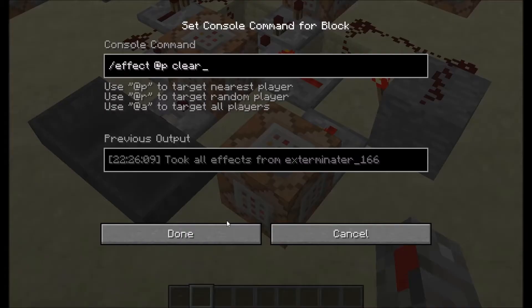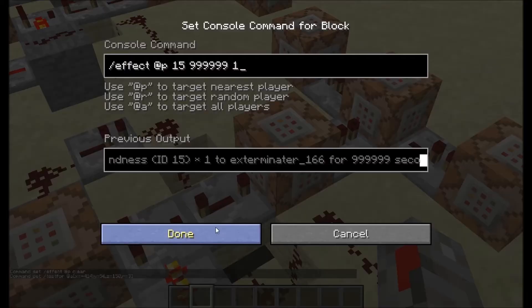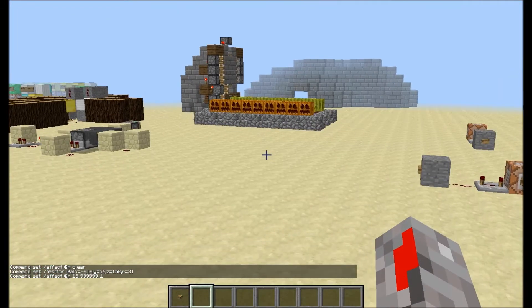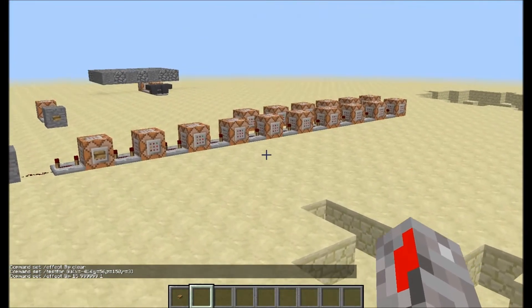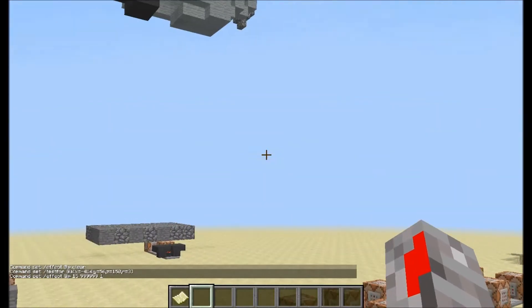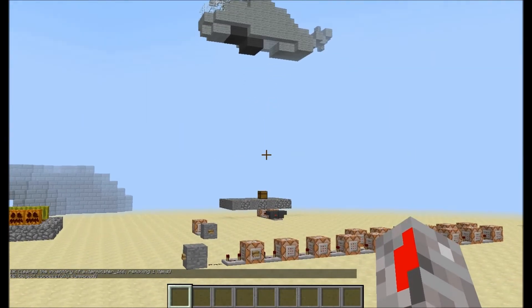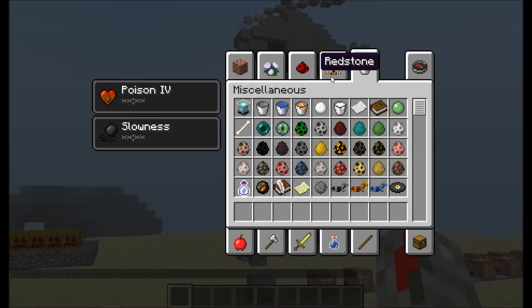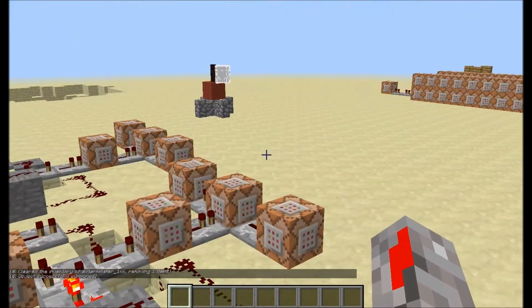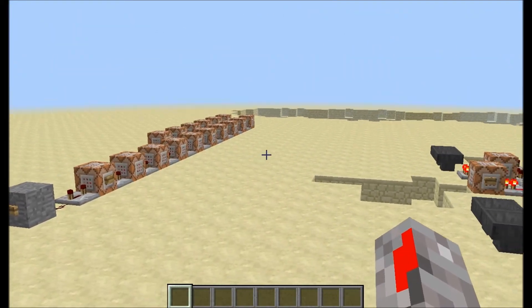That's basically all I have to say. I used the summon command, the effect command — testfor is really a great command, I really like it. You can summon the Care Package from wherever you are, but it will only drop at a set location because of the summon command. I just really like seeing that dropping. Anyway, that was it for this video — I hope I get rid of the slowness — goodbye, bye!